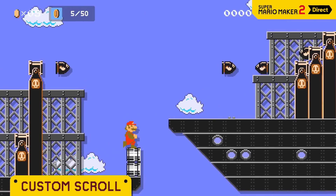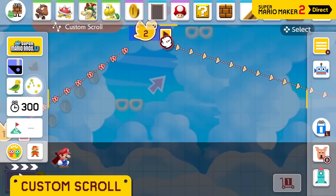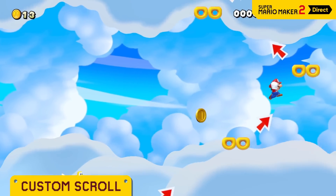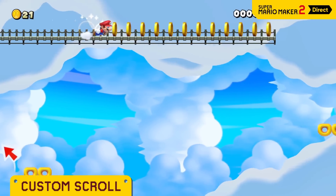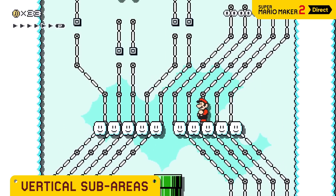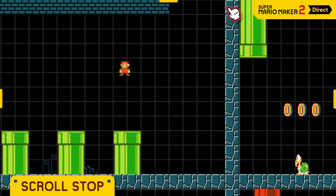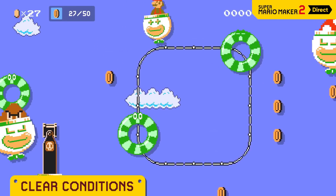Custom and vertical scrolls — a huge limitation in the original Super Mario Maker was the inability to make vertical levels and custom scrolls. It's now possible in Super Mario Maker 2. You can now decide where the scroll starts to move up and when it starts to move down, which will be perfect for vertical levels or even hiding some secrets. We could even make full vertical levels just like in the original Super Mario Bros. 3 on NES. Be prepared to see some custom scroll intro levels.